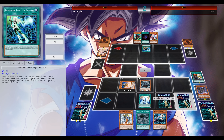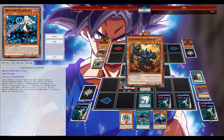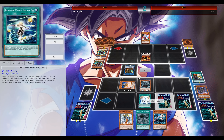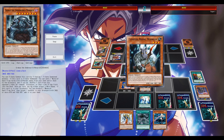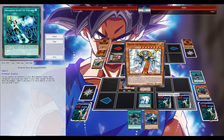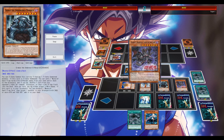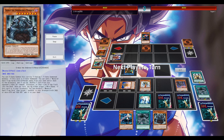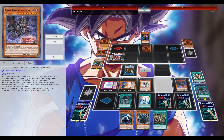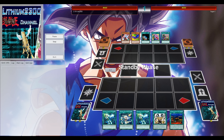The one Diablos in the main deck — I was running multiples earlier, but just testing. It's a tech card that can be sent from your deck to the graveyard with Foolish Burial, or of course your Eidos or Erebus. If you hard draw it, it's not terrible — it can just be like a free easy beat stick. It cannot be targeted by your opponent's card effects, and it has like a Forceful Sentry effect. It can easily be special summoned if you tribute Erebus or Eidos, so there is synergy, but I'm not really sure if I want to still main deck one copy — possibly just a nice tech card.